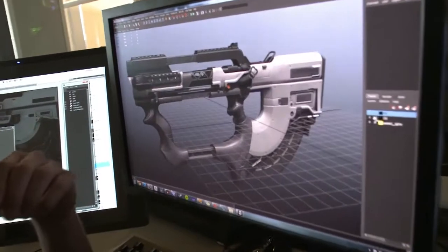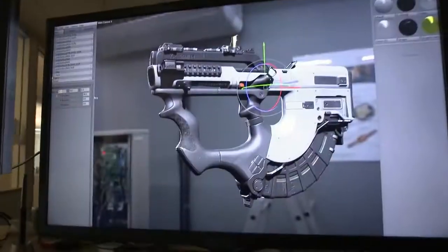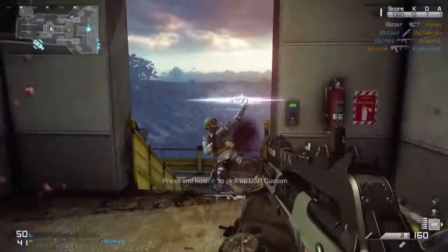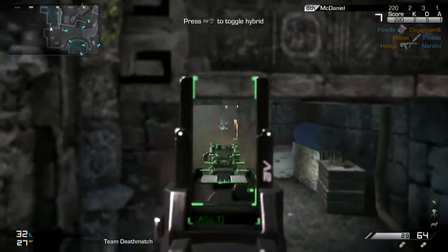Our new weapon for the Devastation Pack is something I'm really excited about — it's a new hybrid weapon called the Ripper. The Ripper brings something we've never done in Call of Duty before: it gives you the ability to switch between a submachine gun and assault rifle on the fly. You need to clear a room? Switch to your submachine gun, fire from the hip, and take him out. You need to pick a guy off at a distance? Swap to your AR, pull up your reflex sight, and pick him off.